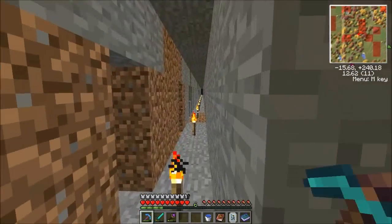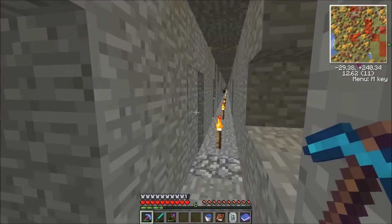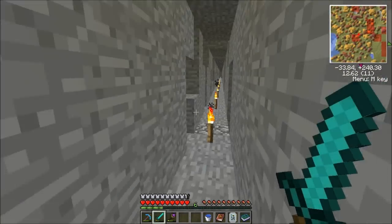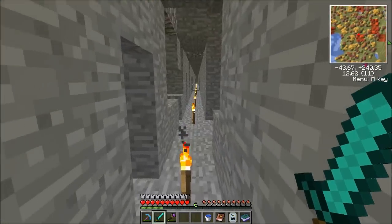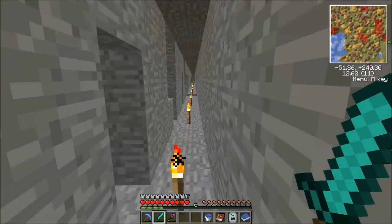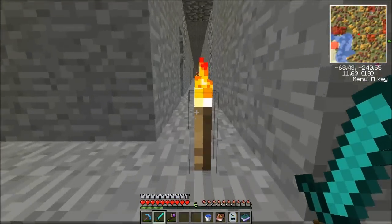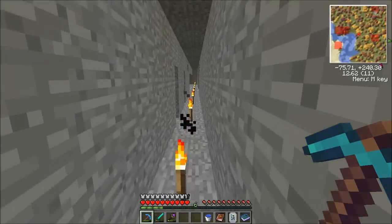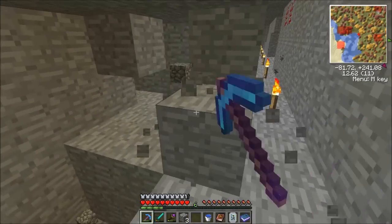We're just going to head down one of these corridors here. I hear a slime — he's up there. We're going to see if we can find ourselves a lava source. Oh, well here's one over here. Let's go ahead and grab a little cobblestone in the area.